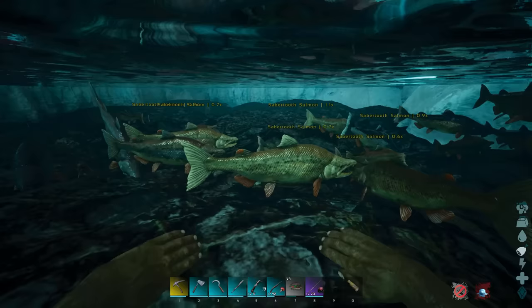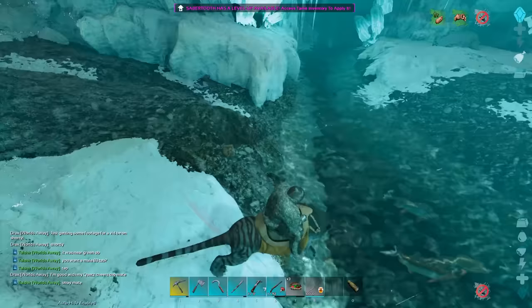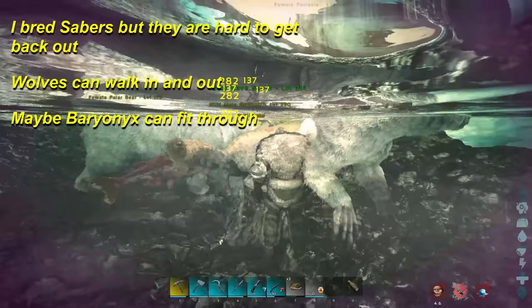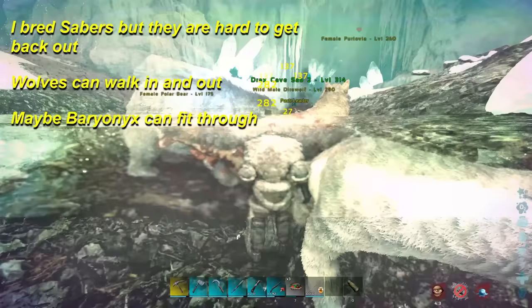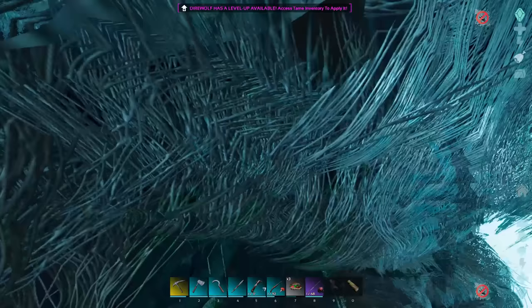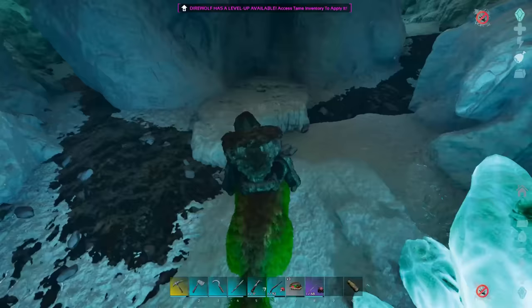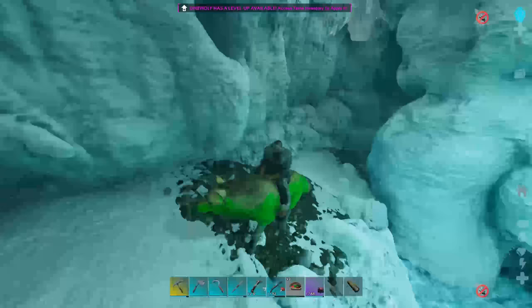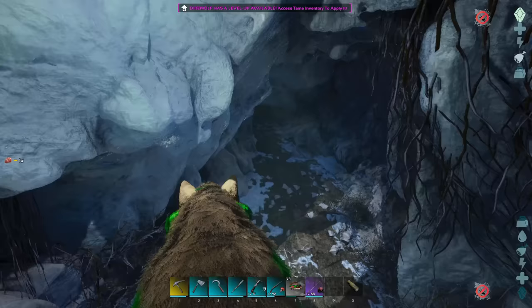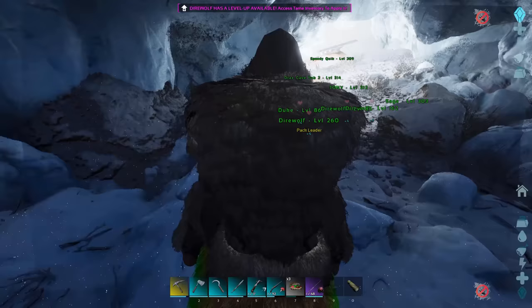The only thing is you will need cave building turned on for your server, but this is by far the best fishing spot in game. Once you clear out all the high level cave animals around the stream area, you're good to go. Wolves are pretty good for this — they don't have a saddle so they can't take as much damage, but take a few wolves down. They can fit through the entrance and get back out with ease, and with a good pack you should be able to kill everything inside and protect you while you're fishing.